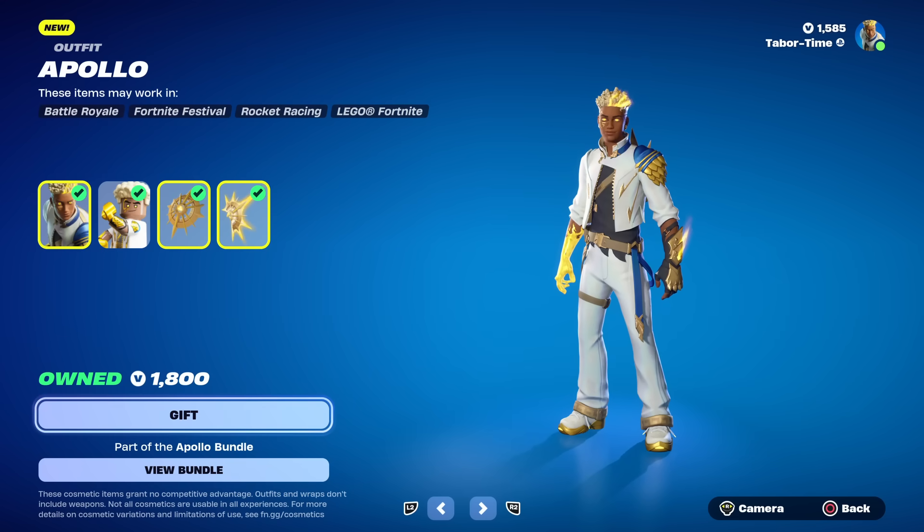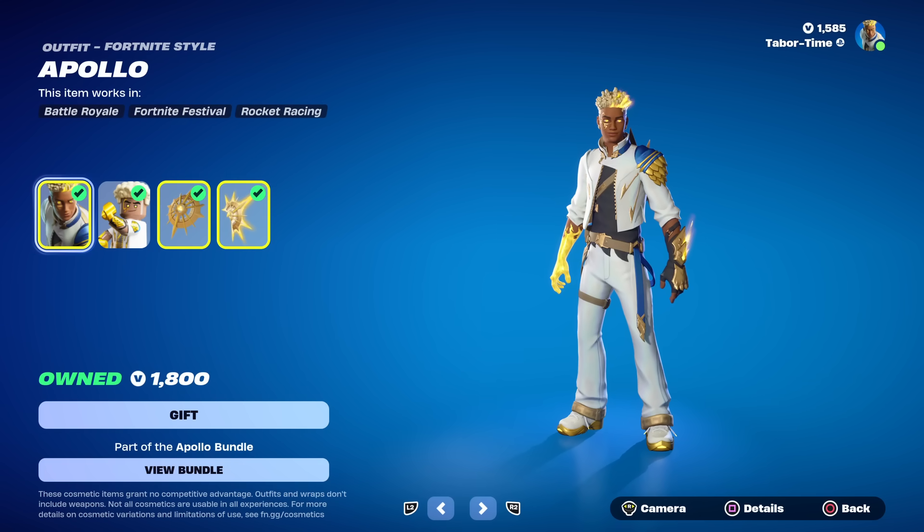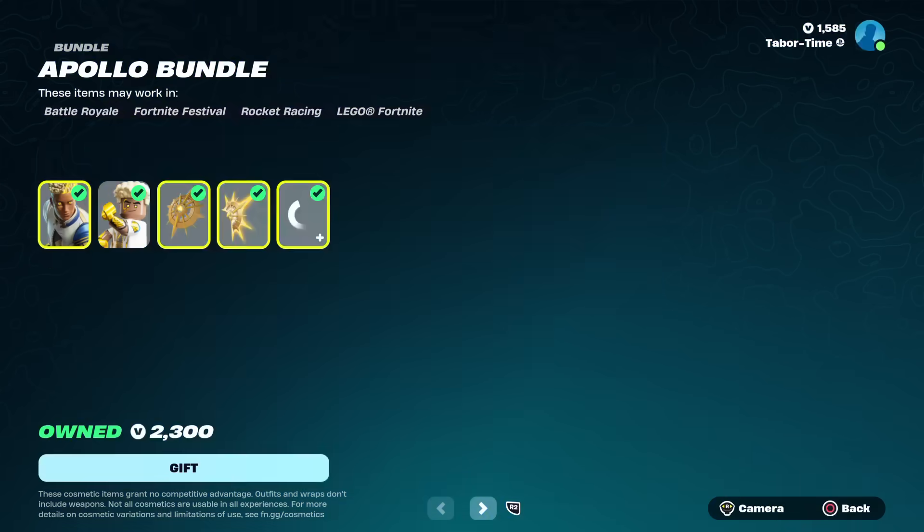Sold separately he's 1,800 V-bucks, and he does come with a pickaxe, so the only thing you're missing is the wrap. A lot of people pointed out that most skins that used to come with a pickaxe were about 1,600 V-bucks, making this one a bit more expensive. That said, it's not always 1,600 — Goku and Captain America came with pickaxes and were 2,000, and Goku Black came with two pickaxes at 1,800. So the price can be all over the place.